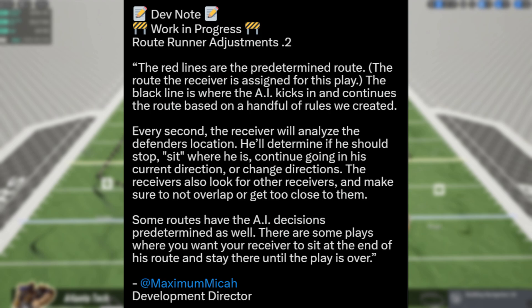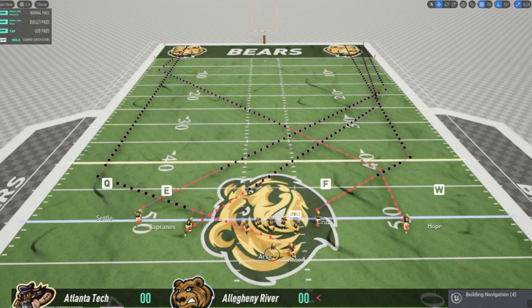You always hear that in a game — two wide receivers in the same area is something that should not happen. Now, some routes have AI decisions predetermined as well. There are some plays where you want your receiver to sit at the end of his route and stay there until the play is over.